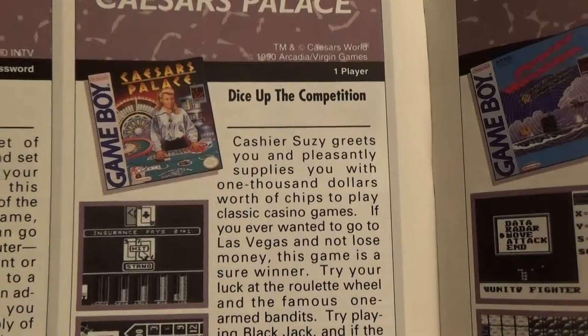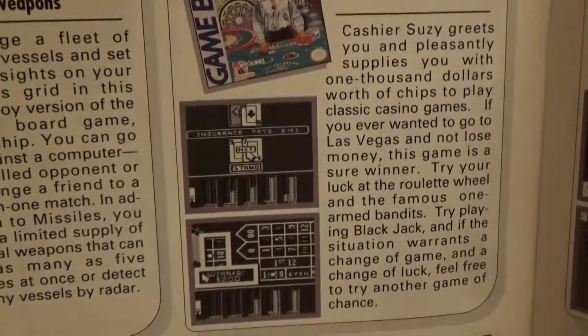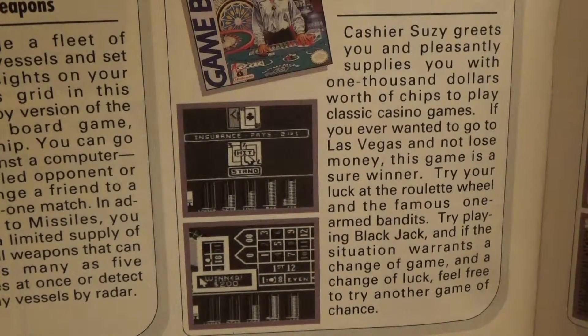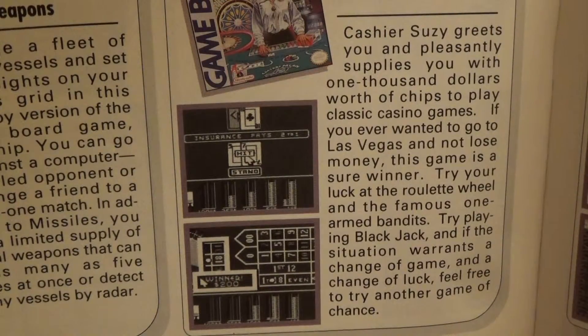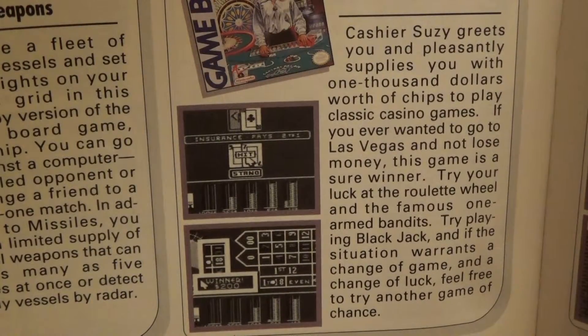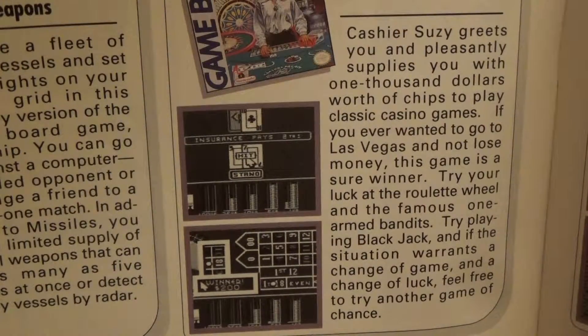Next up we have Caesars Palace, a one-player game from Arcadia Virgin Games. Dice up the competition. Cashier Susie greets you and pleasantly supplies you with $1,000 worth of chips to play classic casino games. If you ever wanted to go to Las Vegas and not lose money, this game is a sure winner. Try your luck at the roulette wheel and the famous one-armed bandits. Try playing blackjack, and if the situation warrants a change of game and a change of luck, feel free to try another game of chance.